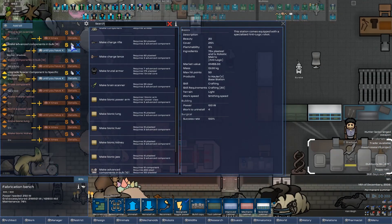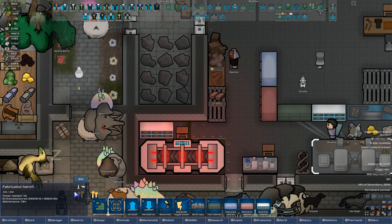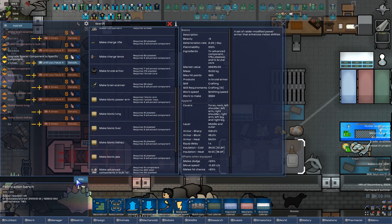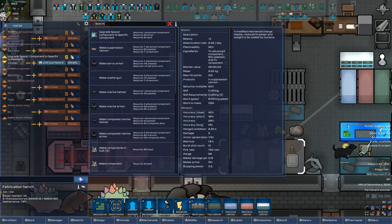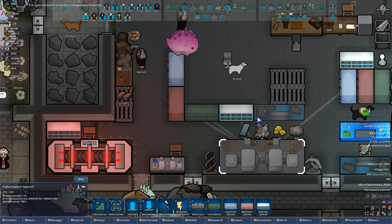Tell you what — new plan: don't make advanced components over here. Yeah, we can cancel this, baby. That's probably why — we're making spacer components, which do require advanced components. In fact, to make 108 of them we would require literally 108 advanced components.